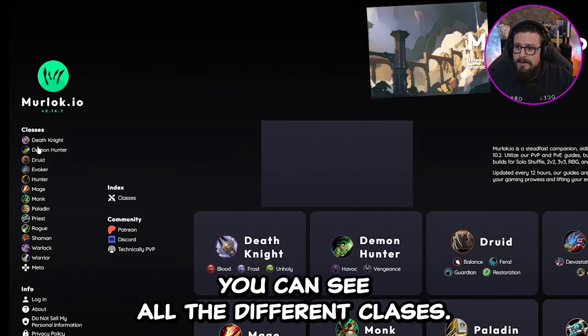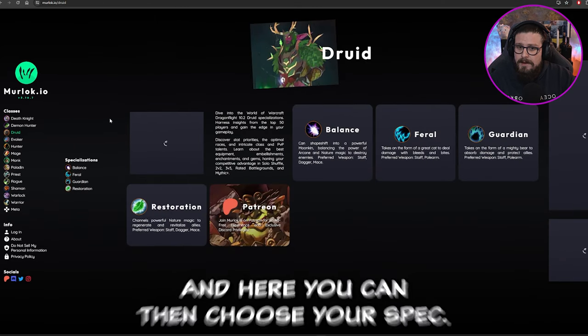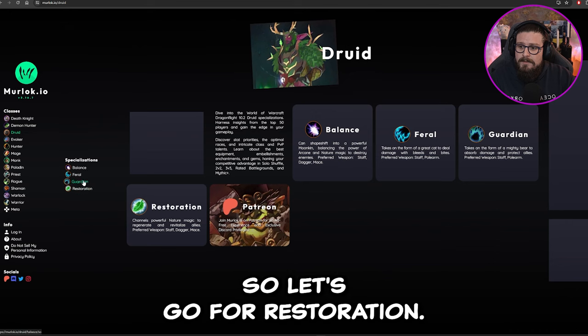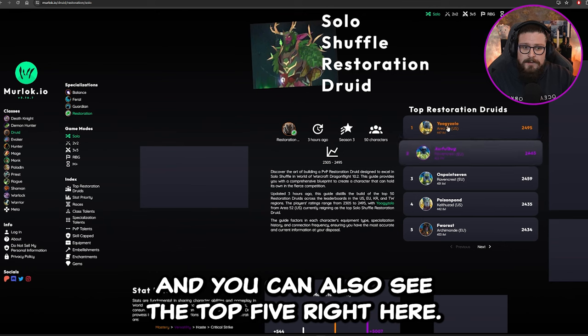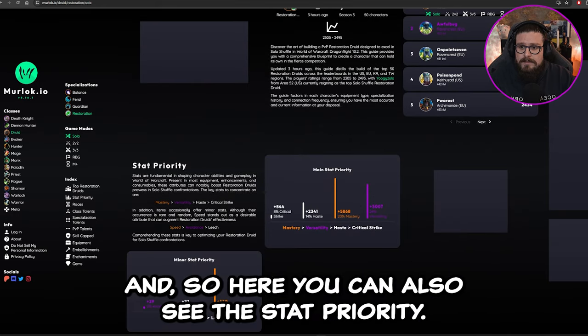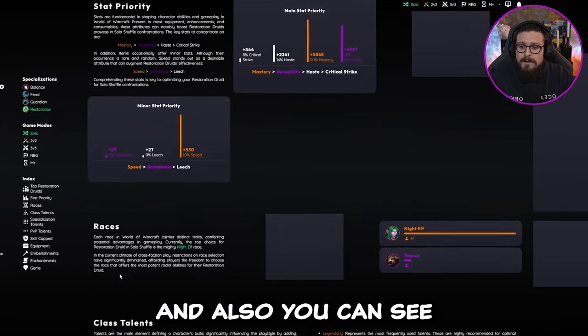Here on murloc.io, on the left you can see all the different classes. We can go into Druid for example, then choose your spec — let's go for Restoration — and then choose if you're going for Solo Shuffle, 2v2, or 3v3. You can also see the top five players right now in the world. Here you can also see the stat priority; it's very easy with a graph showing exactly what you need to aim for.